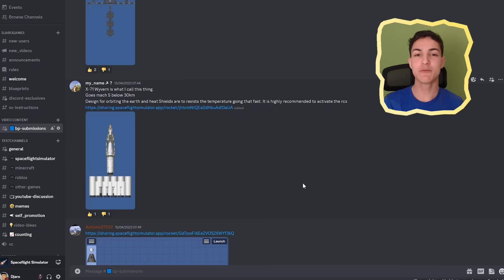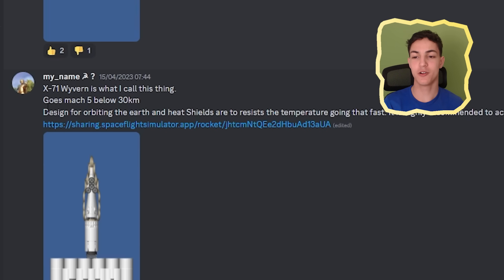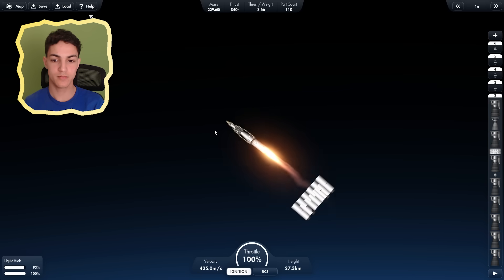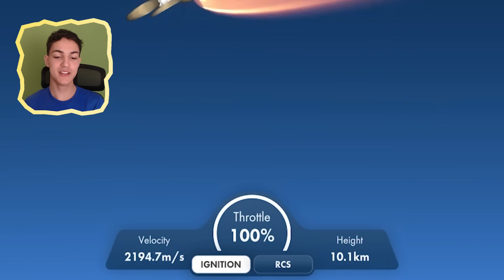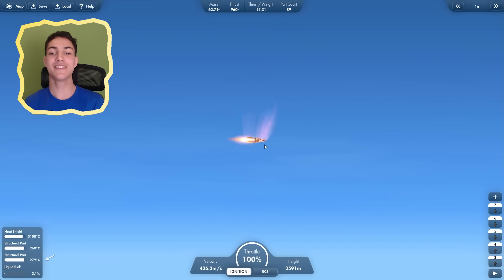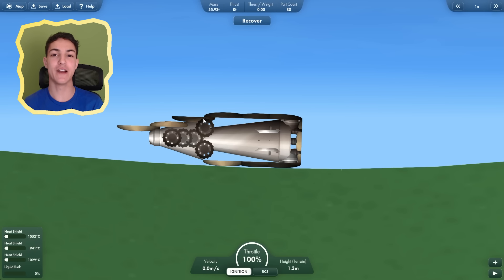Then we have by Communism the X71 Wyvern — goes Mach 5 below 30 kilometers, so it can go really fast. Now let's go Mach 5. I hope I don't burn to death. 2000 meters per second — I've never seen a rocket that can go this fast and survive. It's spinning — maybe it's not going to survive this. Wait, it had a parachute? I could have just activated the parachute! But it survived — this was also a pretty epic rocket.